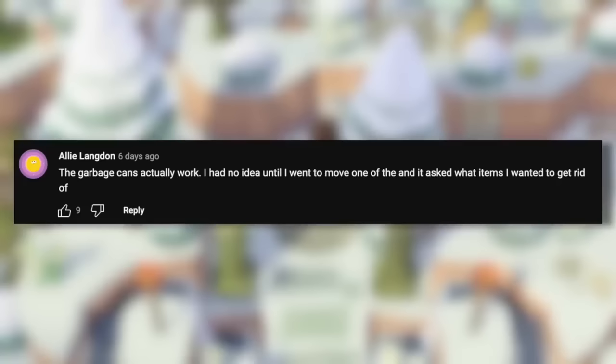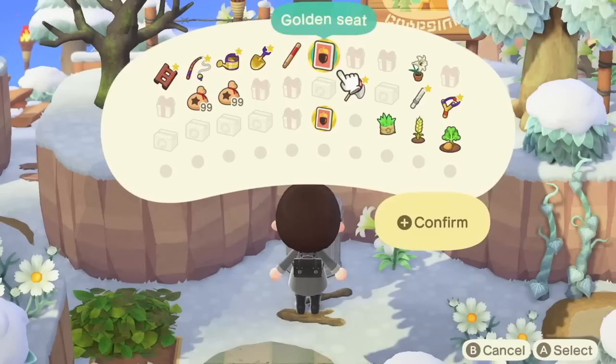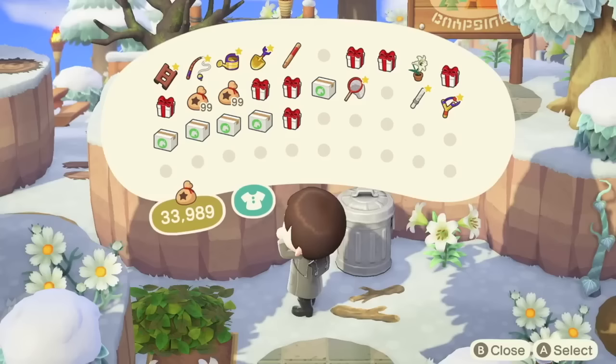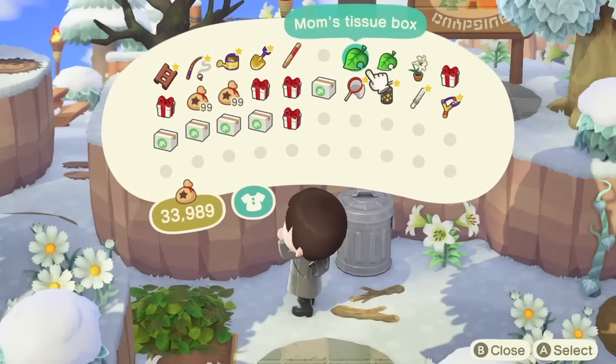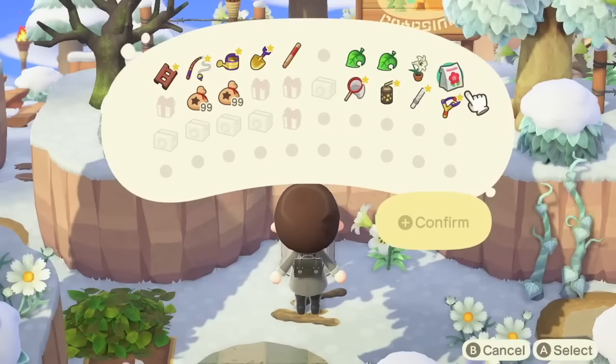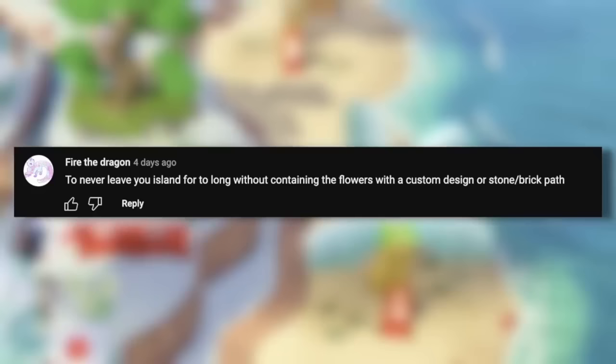Garbage cans actually work — you can go to move one and it'll ask what items you want to get rid of. If you have items in your pockets that you can't be bothered to sell to Nook's Cranny and want to discard immediately, you can use any rubbish can around your island. For example, fake art, spoiled turnips, or anything else that's overstayed its welcome in your inventory.